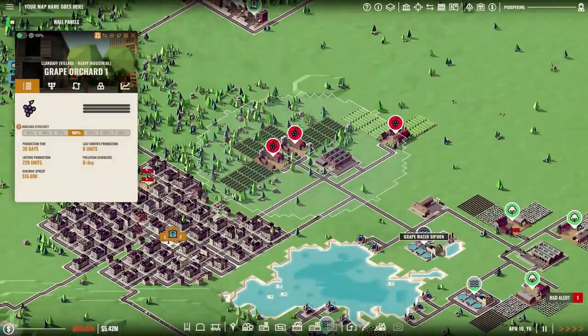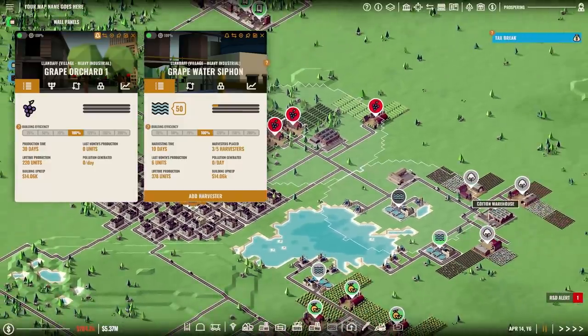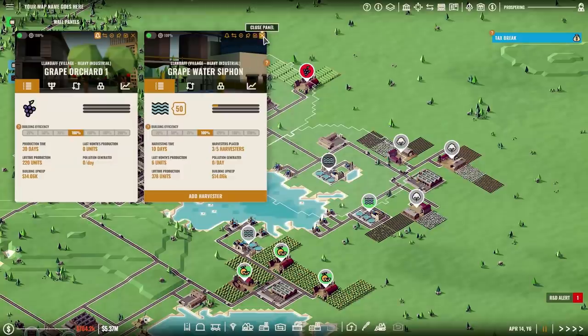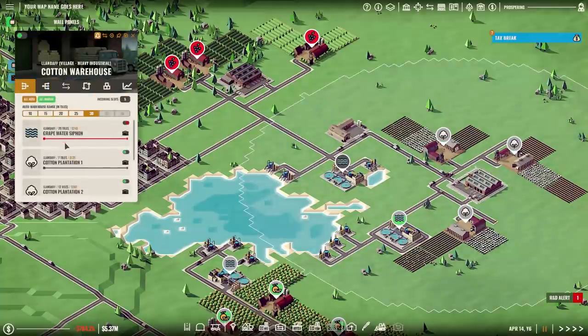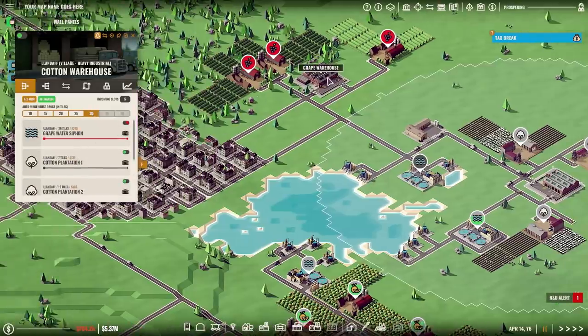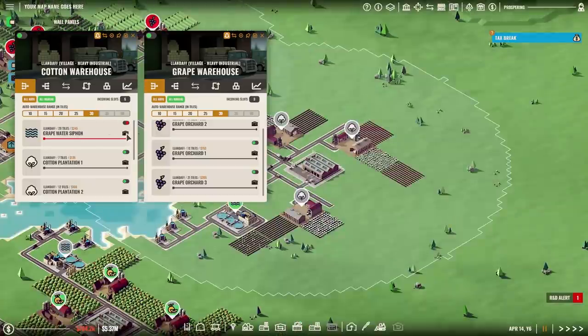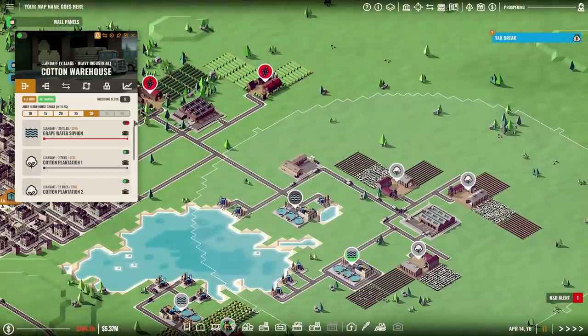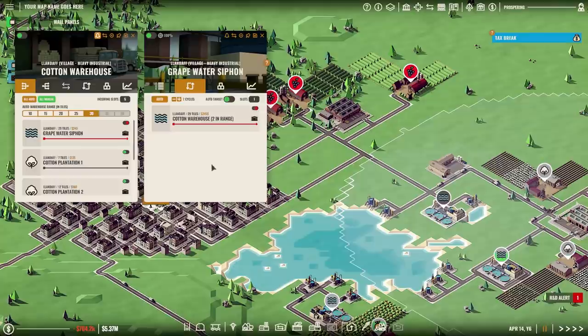It doesn't look as though you have water. So what's happening here? This is interesting. We've just loaded the game. Let's have a look — incoming water, grape water siphon. Well, that would be the problem, yes. Toggle off destination. I need that to go over here. But why is it not? If I look into the water siphon itself, does it have any particular destinations? Cotton Way House — that is not the destination.